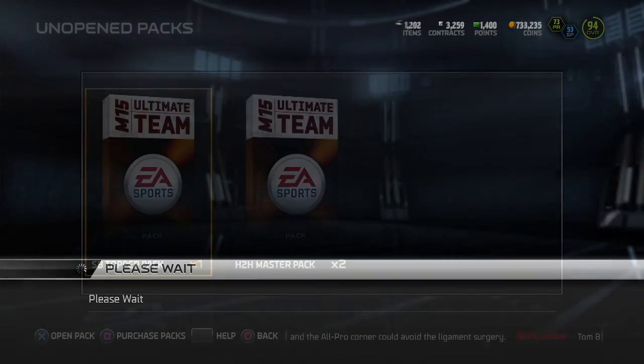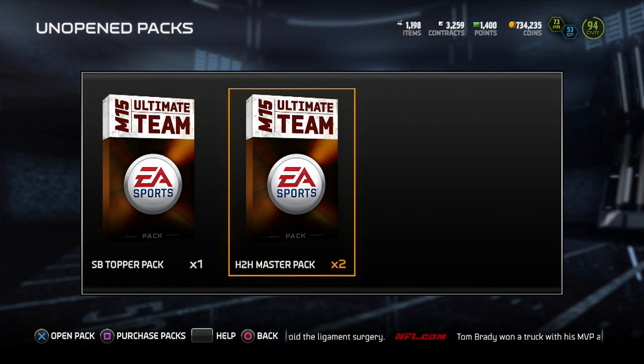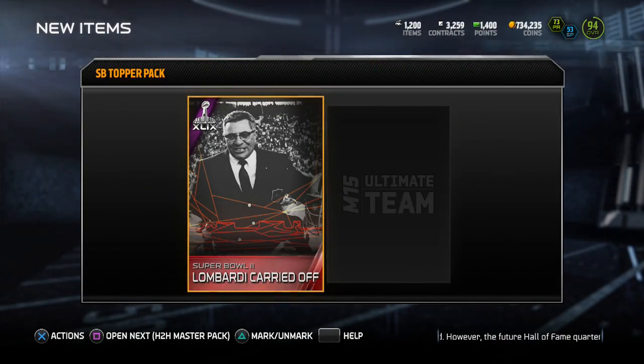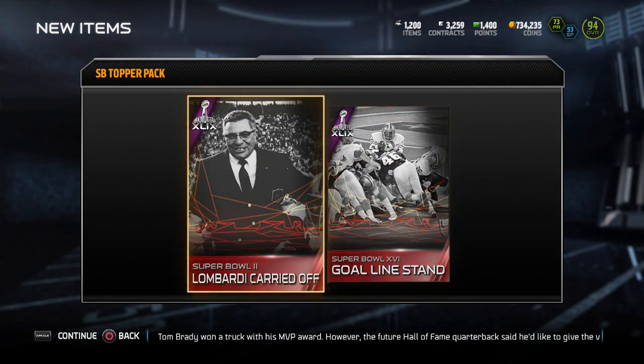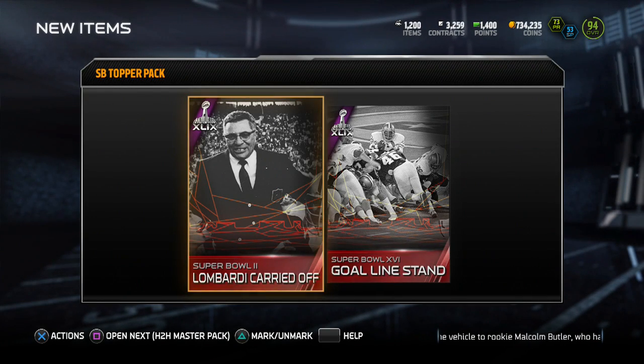Still, nonetheless, an amazing pack opening. And last but not least — the Super Bowl Cyber Pack. I don't even know what comes in this; I should have taken a look before. We've got one item if we get more — Lombardi carried off and the Goal Line Stands. I don't know how much that goes for. They'll probably just go to the Super Bowl Legends set. So I can do another one of those Legends packs, guys.